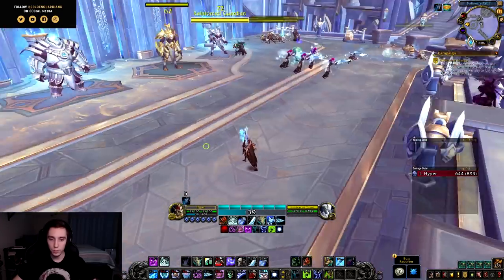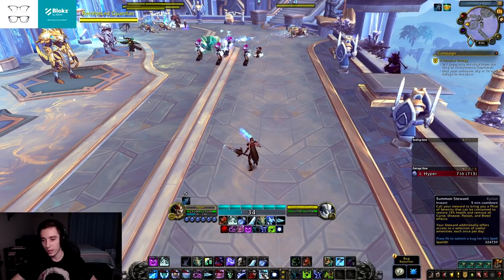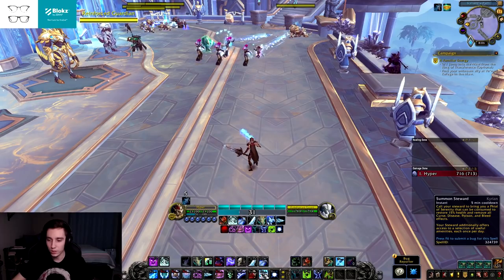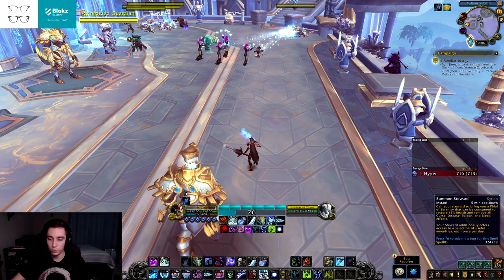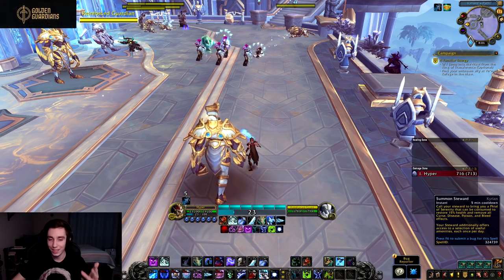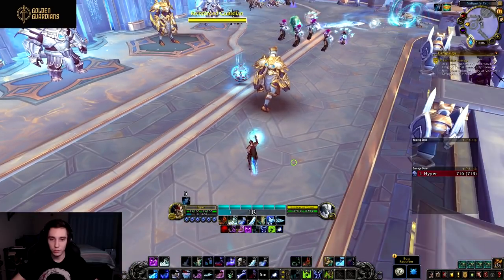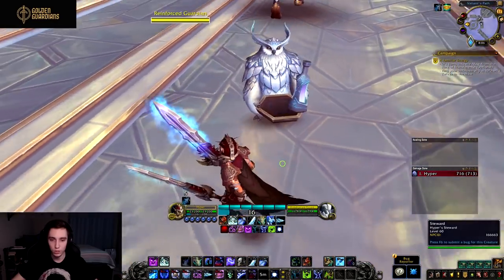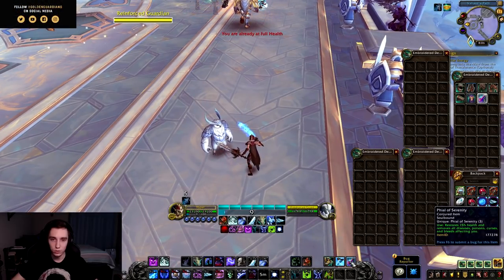The general ability we get is Summon Steward — a 5-minute cooldown that calls your steward to bring you a Phial of Serenity. It can be consumed to restore 15% health and remove all curse, disease, poison, and bleed effects. This is what it looks like: it walks up to you, gives you some phials, and you can use them whenever you want to heal yourself and remove those effects.